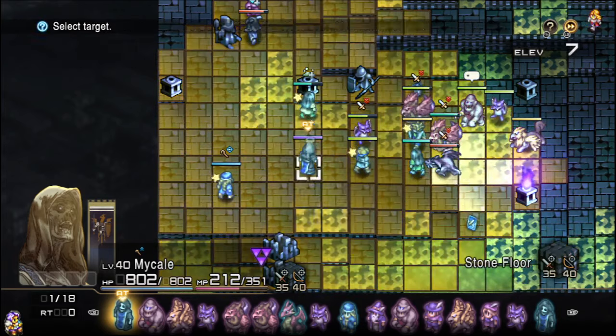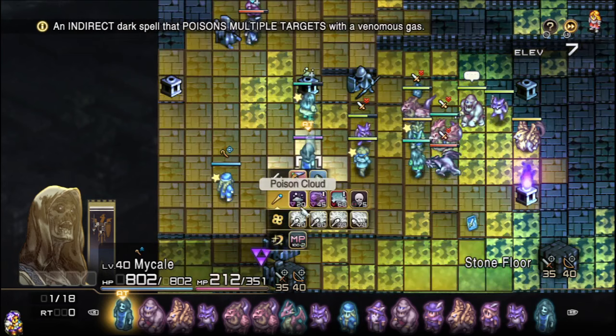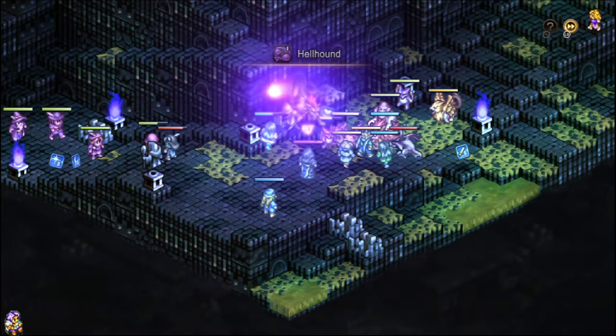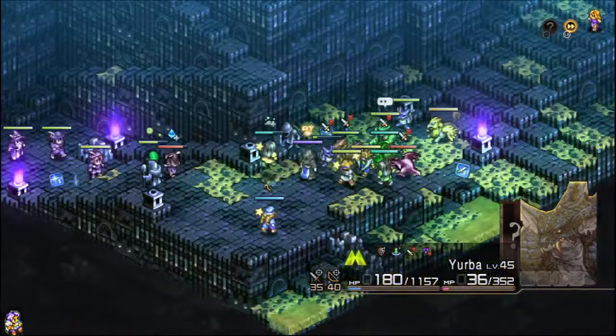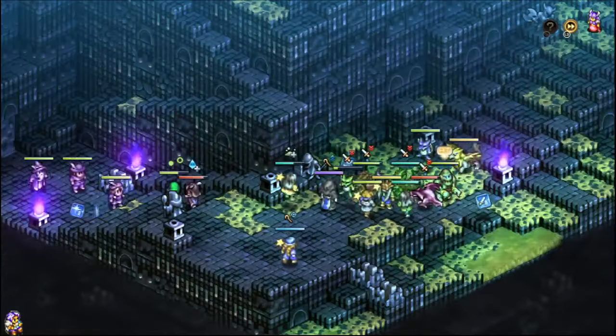The poison odds aren't too great, but we're going to tap down this guy and see if we can get him on our side, because it would be very handy to have this gremlin on our team. They're great units — I believe this one's a familiar, so that should give us some petrification options. And there we go, we got him on our side. Beautiful.